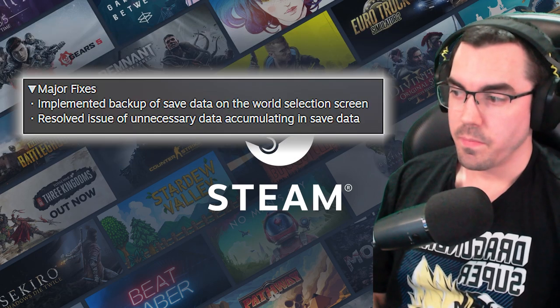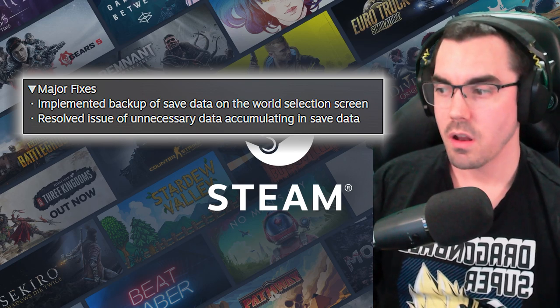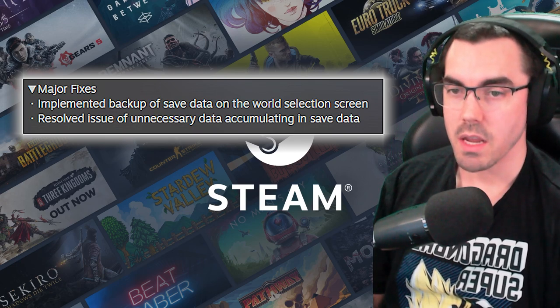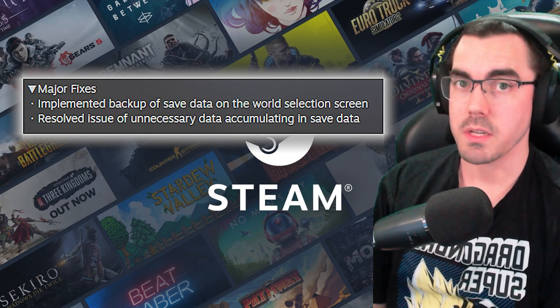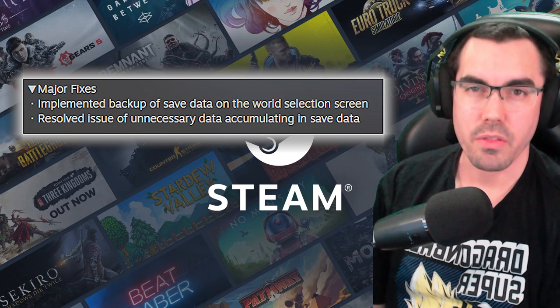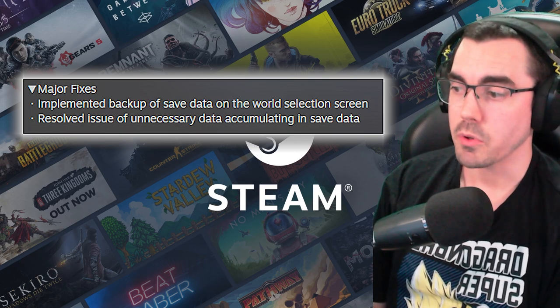We've got major fixes: implemented backup of save data on the world selection screen and resolved the issue of unnecessary data accumulating in save data. So that might help with some people's problems that I've been seeing a lot on the reviews — people just losing their saves and the tricky method you needed to go through to get that data back. I hope that'll help a lot of people.